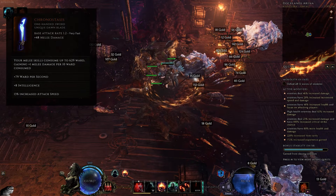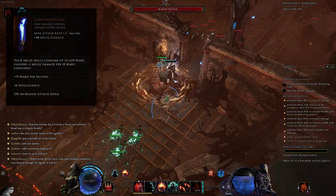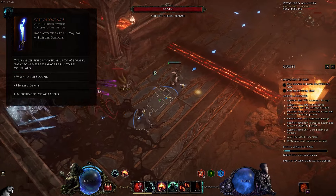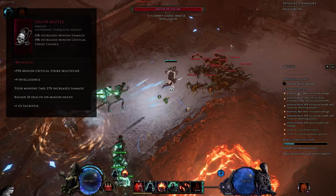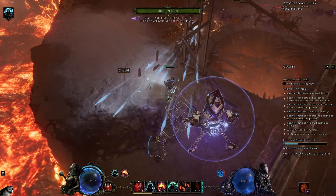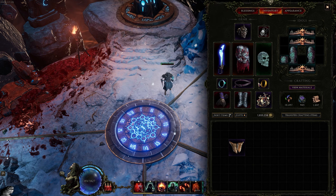Chronostasis is fairly easy to farm in Reign of Dragons. Death Rattle is another important unique — pretty easy to get — and gives a lot of crit multi and intelligence that's hard to skip. You can use a generic health amulet until then. For the rest of your gear — belts, rings, relic, and helmet — try to fit as many resistances as possible alongside as much intelligence as you can. In an endgame setup you'll want around 100 to 110 intelligence, but 70 to 80 is more than enough.